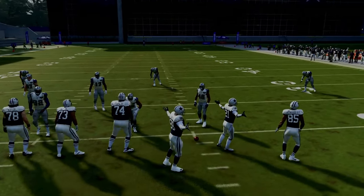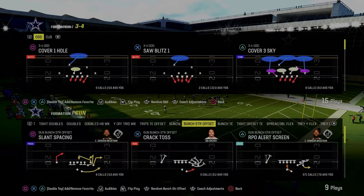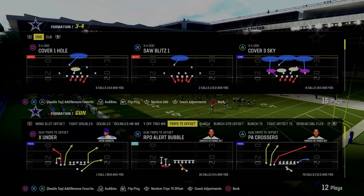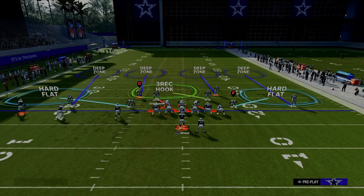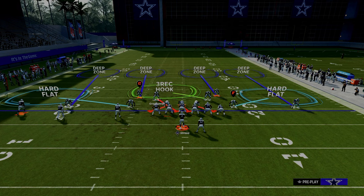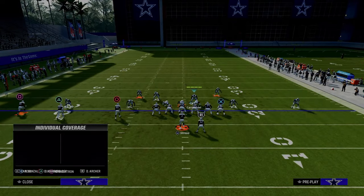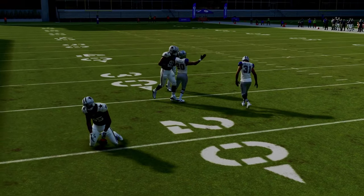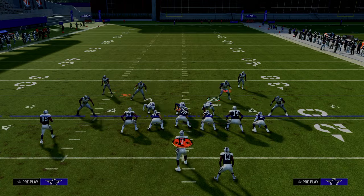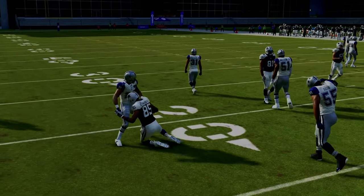The only formation that doesn't quite apply is trips tight end strong RPO — though it still kind of applies and you'd actually be in a better position to do that. We'll talk about this RPO alert bubble and cover how to stop it. Trips tight end is the formation they're ultimately going to go to. The only difference between how a baseline press Dollar and a baseline press 3-4 Odd would align against trips tight end is this guy would be just a little bit more outside. If I'm trying to stop the bubble screen, it's not terrible — you can kind of stop the bubble screen without really doing anything to stop it.